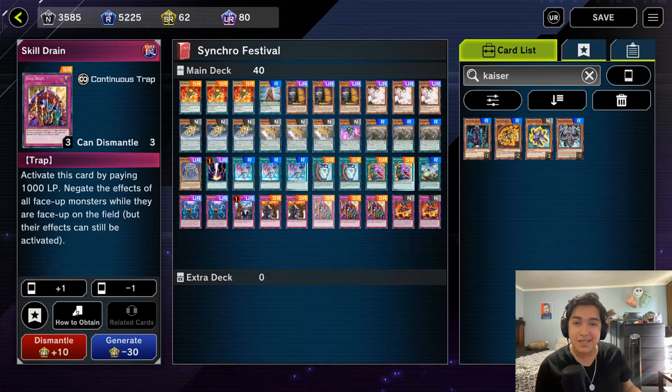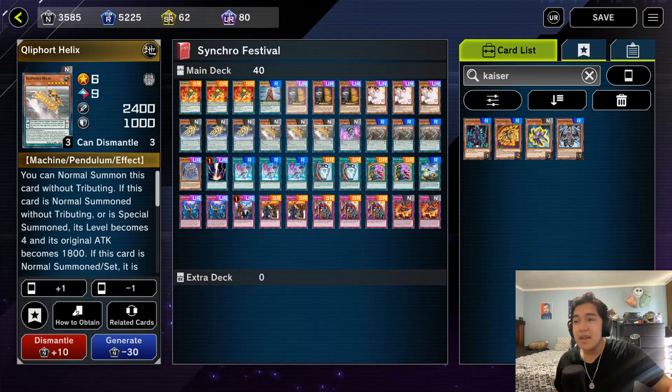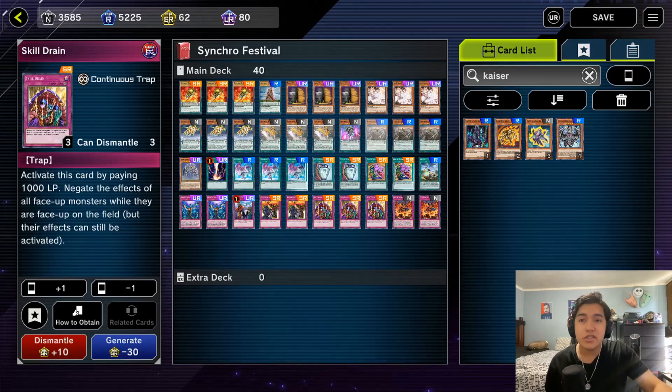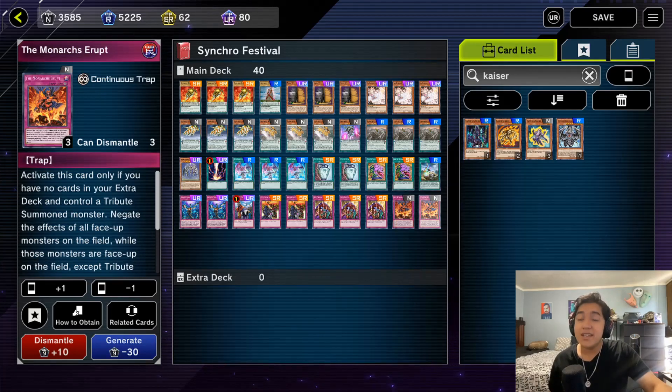Three copies of Skill Drain — you have to do it to them, especially against Synchro. Skill Drain would absolutely ruin their day. This is the main win condition of the deck because it turns your Cleeforts into giant beater monsters — the effect that lowers their attack is negated so their attack goes up, and you can just Normal Summon and beat your opponent down. Two copies of Monarchs Erupt, which is more access to Skill Drain effects. It's only at two because you need to either Pendulum Summon a Cleefort first and tribute summon over it, or get a Cleefort to stick for a turn. It also enables us to not run an Extra Deck, and while it reveals your strategy early, I think running Monarchs Erupt is worth it.